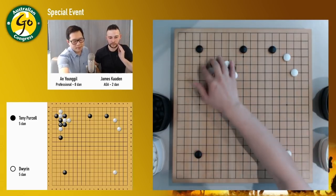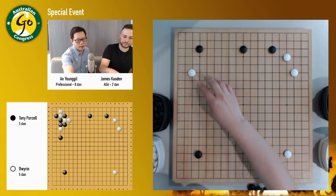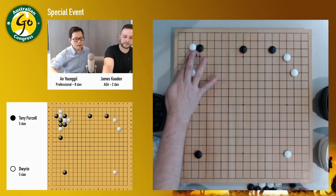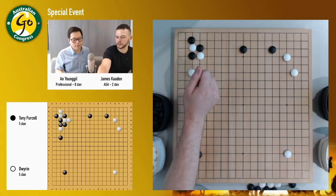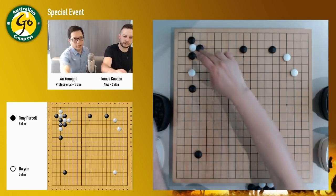In the actual game, white played here and black just played there. He cut, he just chose normal joseki. And black's gotta be very careful to play into the corner first. If black plays out first, then he can be cut. So that's also important — if black plays like this, then white can actually cut and capture this one. That's a problem.